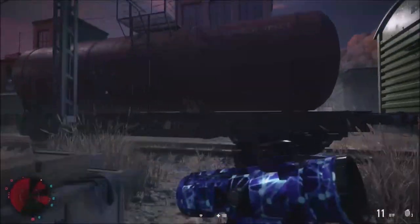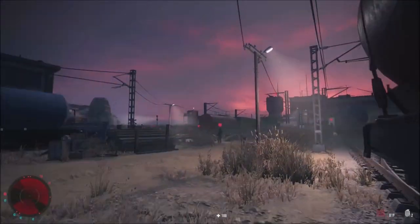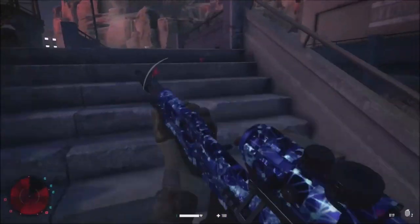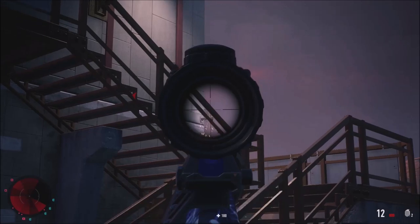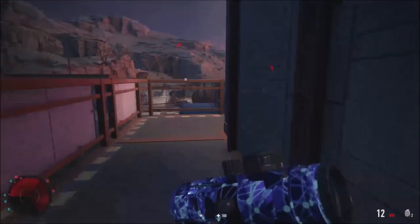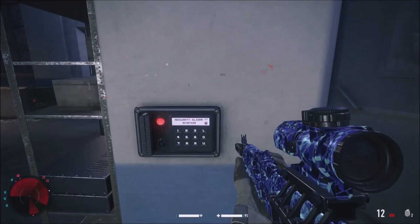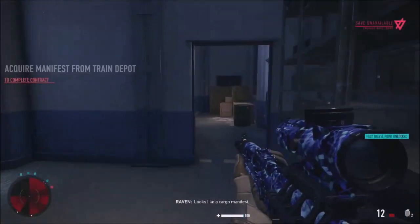Getting back to the locked building — enemies are everywhere, grenades flying. I dodge, reload, destroy that camera, use the key card to get inside, and retrieve the documents. Finally got what we came for. The manifest is ours.